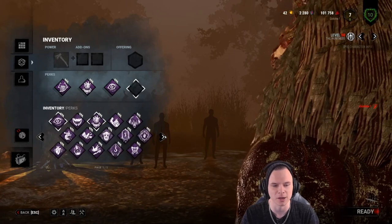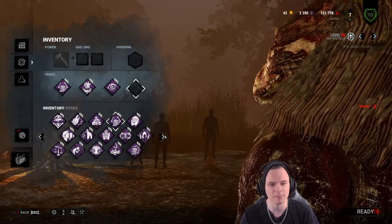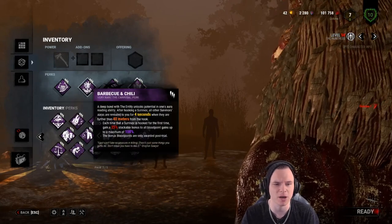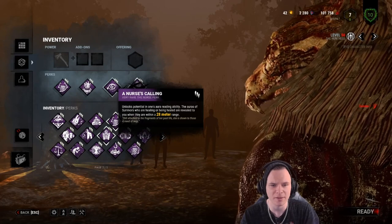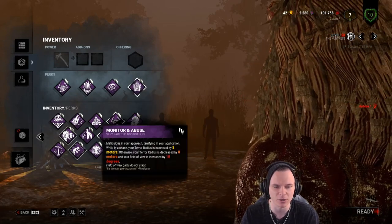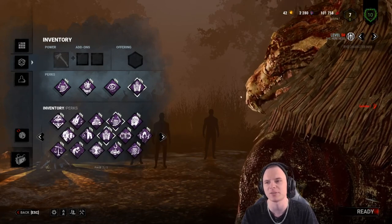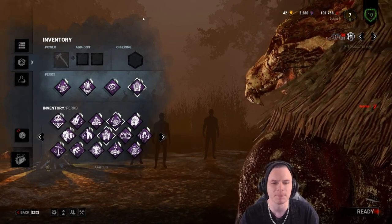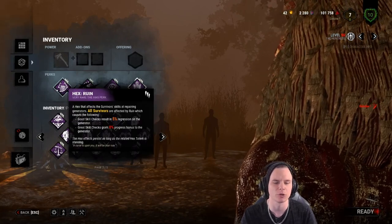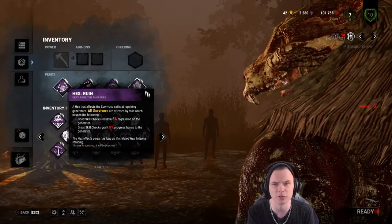You're going to see a lot of Huntresses running Iron Maiden as their final perk. I'm going to tell you why Iron Maiden is a bad choice. The typical meta build runs Ruin for regression, Barbecue and Chili for situational awareness, and Nurse's Calling for more information. If they don't run Iron Maiden, they're normally running Shadowborn or Modern Abuse for a bigger field of view to hit hatchets easier. Why do I not agree with this? Well, first of all, you're relying on Ruin to stall the game — relying on luck to a degree to give you pressure throughout the entire match.